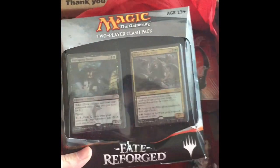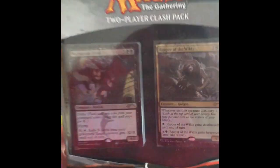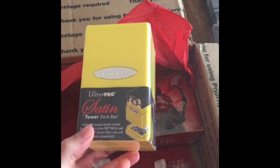Got a two-player clash pack, Fate Reforged — some nice alternate art. This alternate art Reaper of the Wilds is so cool, I love that thing. And we've got an Ultra Pro satin deck box in a nice bright neon yellow — that's pretty cool.